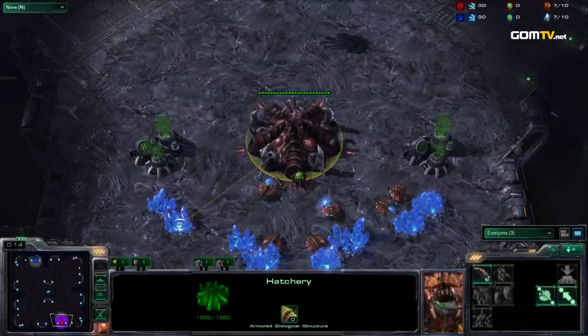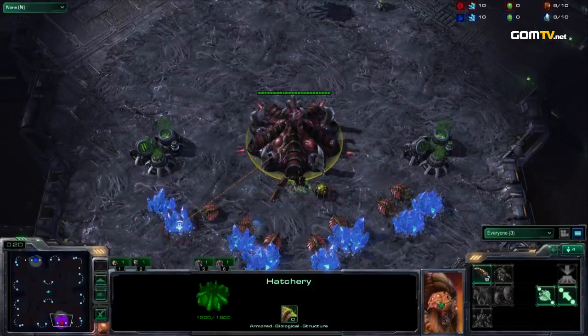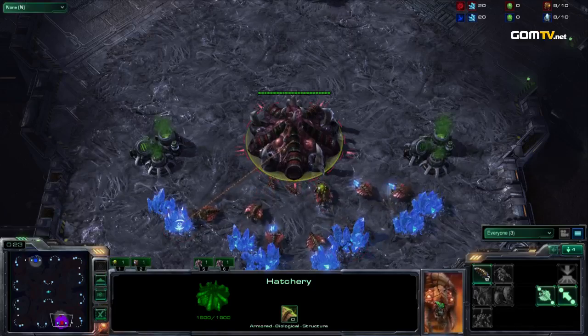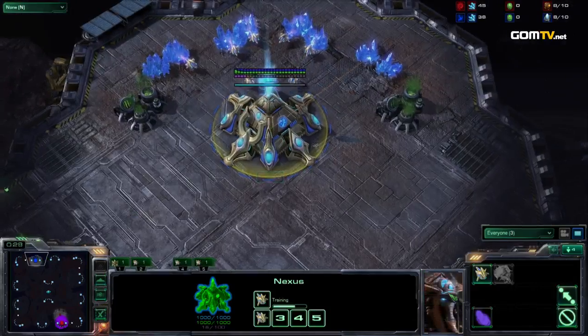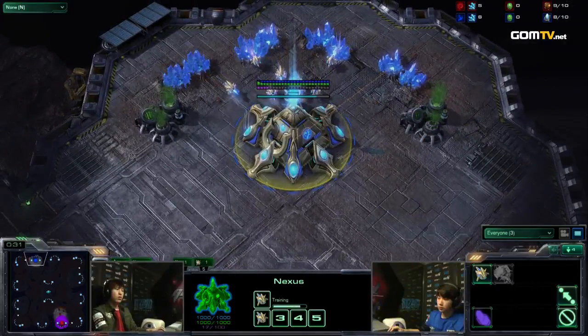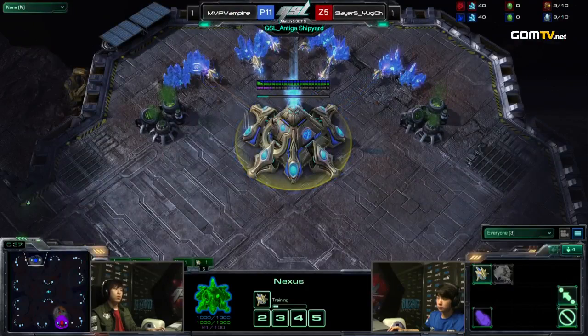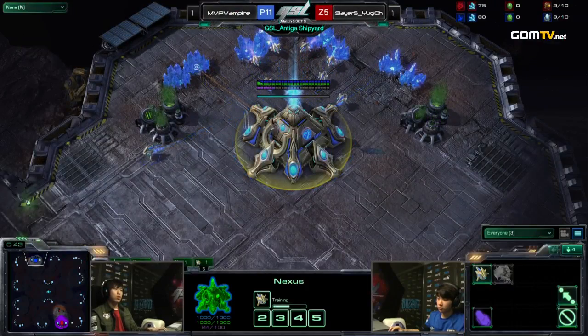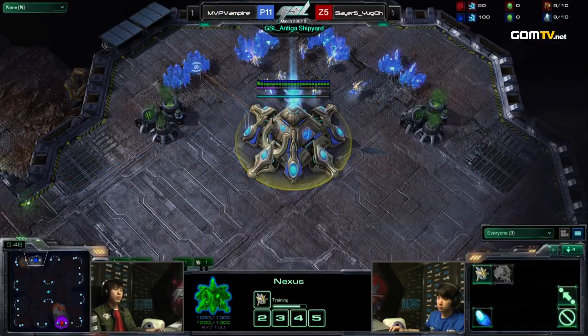And here it is — our Zerg player once again in the red color, starting for the Slayers team. It is Yu-Gi-Oh! He is facing his Protoss opponent in the third game. We have him up against MVP Vampire with cross position on this GSL version of Antigua. Let's see how this is going to work out.